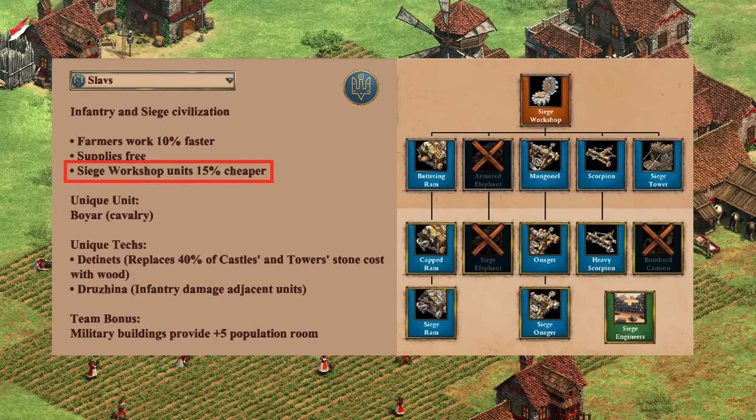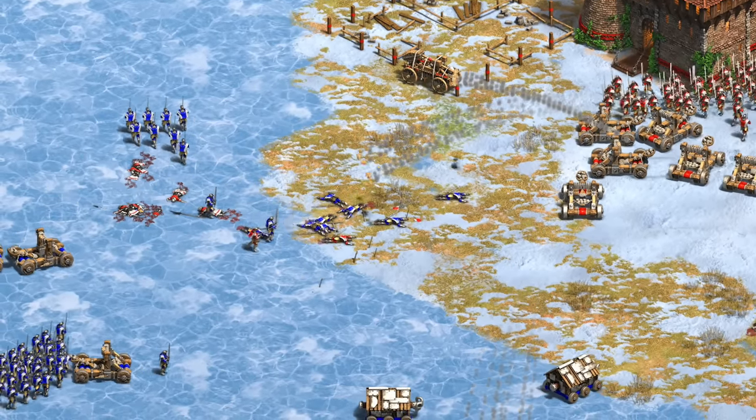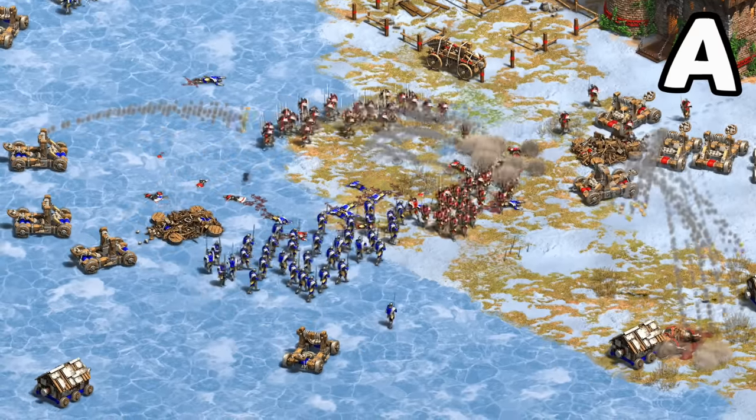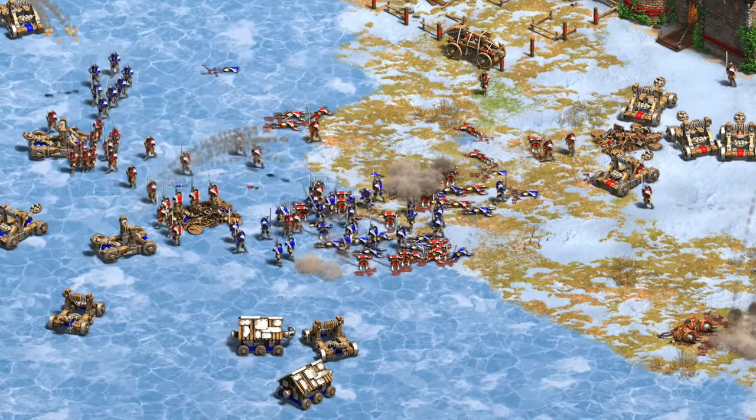Next up for their siege — the only notable thing missing here is the Bombard Cannon. Remember their siege discount doesn't apply to trebuchets, but even still, discounted Siege Rams and Onagers are pretty great. They're also nicely complemented by Slav infantry. Personally I'm a big fan of discount bonuses in the mid game when your economy is still growing, and considering all of their options in Imperial I'll give them an A for siege. I still think a couple of civs like Celts and Mongols have an arguably higher ceiling, but Slavs are definitely up there.